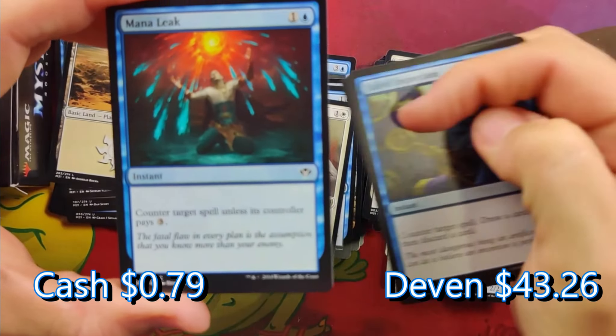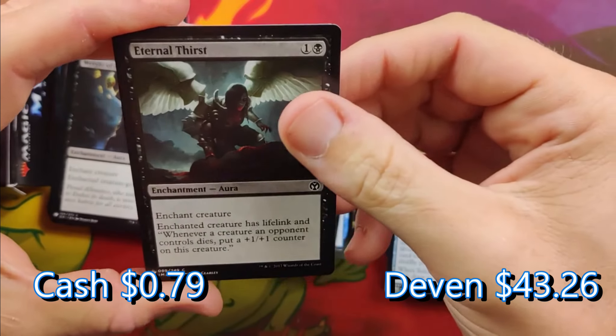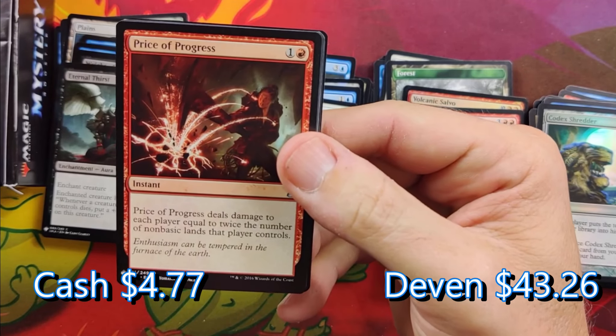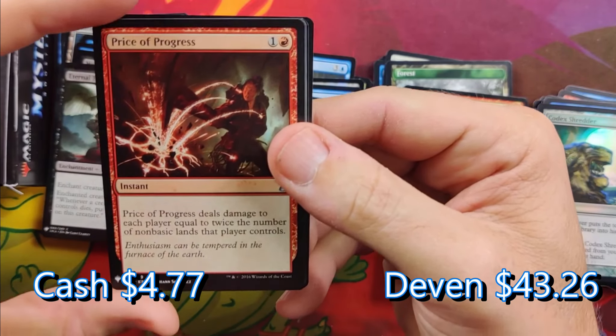Come on — there's another Demonic Tutor. Let's see here. Mana Leak. Weight of the Underworld. I think I missed a Demonic Tutor. In all the boxes we've opened, I think that was actually the first Demonic Tutor we've ever opened — so that's pretty cool. There's so many cards in this that you can just pull anything.